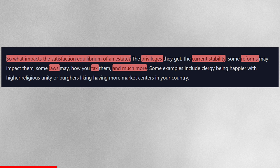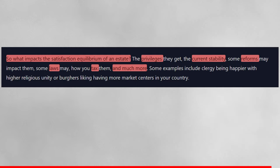What actually impacts the satisfaction equilibrium of an estate includes: the privileges they get, current stability, some reforms, some laws, how you tax them, and much more. Some examples include clergy being happier with higher religious unity, or burgers liking having more market centers in your country.